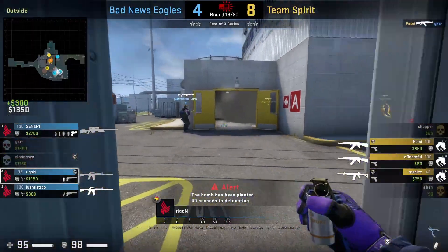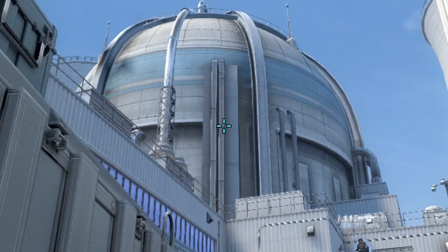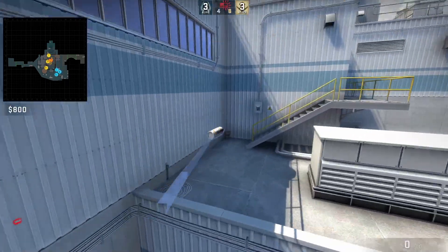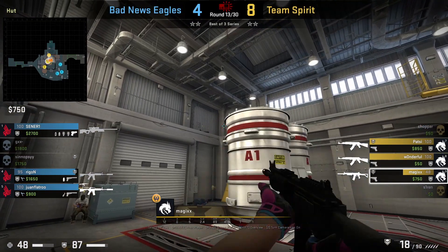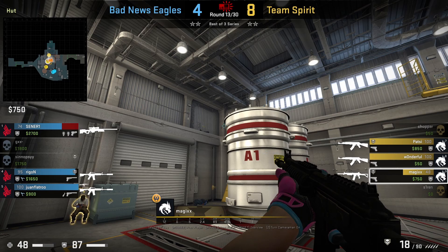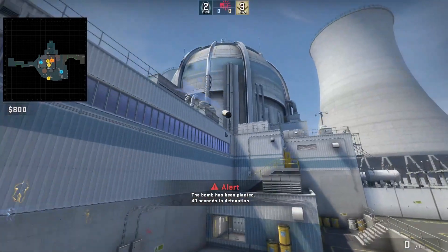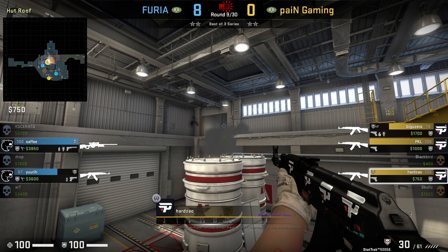Bad News Eagles have to retake upper. Raigon, standing in the back corner of credit card, throws the upper heaven retake smoke — aim as shown, left click throw. The smoke is used as bait to make it look like CTs are retaking from heaven, drawing Magus's attention there. Meanwhile Yuri throws the same heaven retake smoke as bait while retaking from main, and Hardzow commits to watching heaven.